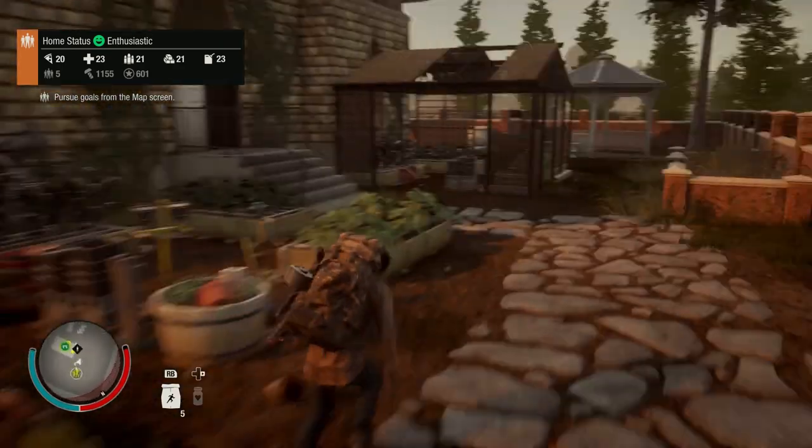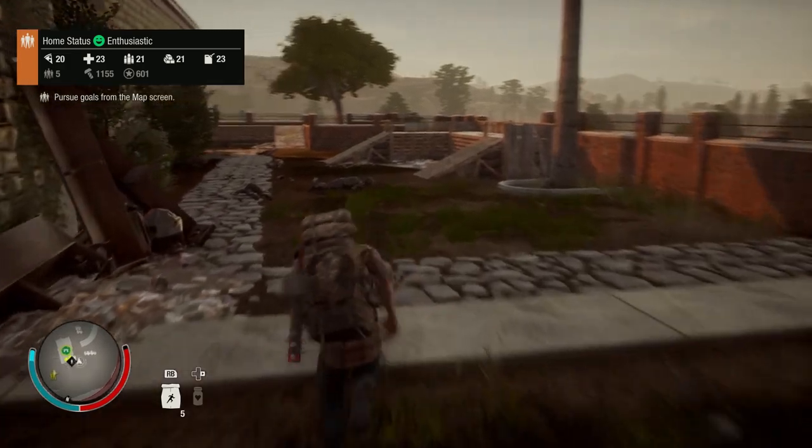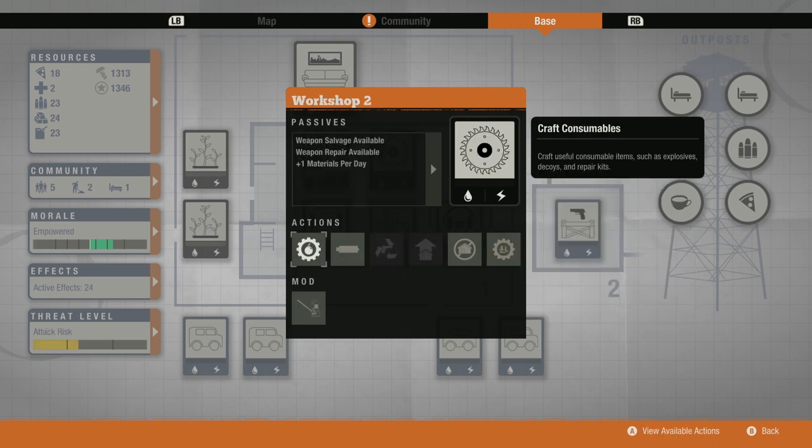With the mystery of the bell tower resolved, let's take a look at the customizable facilities I have chosen to plug in. The first two are the ones I consider obligatory: the infirmary and the workshop. No infirmary means it is a real pain to recover from injuries, and no workshop means you can't repair or salvage weapons — also really annoying.